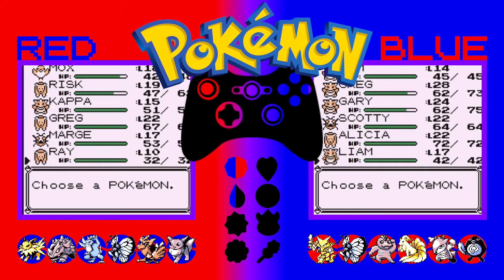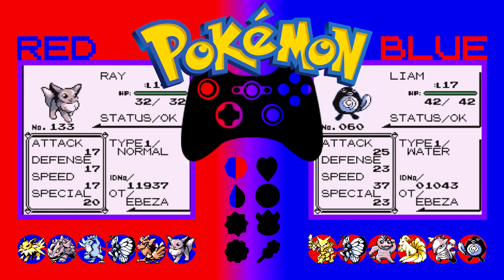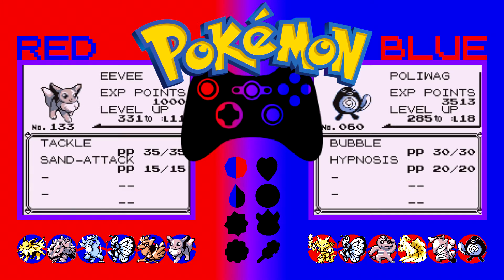Last but not least we have Ray, who is level 10 even — not been trained yet at all. I've still not looked into what level I need to evolve Ray, so my bad. And we have Liam, the level 17 Poliwag. I'm just showing off that I can actually remember things — that's why I'm saying it before I open them up. Ray's just got Tackle and Sand Attack. Liam just has Bubble and Hypnosis. Superb.